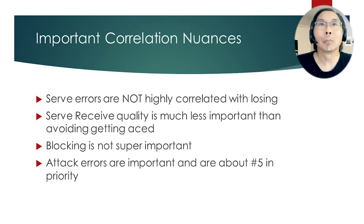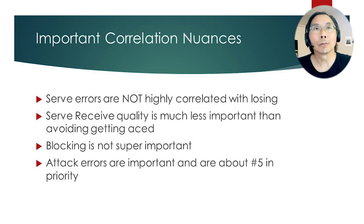There are some important nuances to the correlations. The first is that serving errors are not highly correlated with losing. You'll sometimes see college matches where teams miss serve after serve but end up winning, because aggressive serving is critical to keep your opponent out of system. Serve-receive quality is much less important than avoiding getting aced — the team really needs to make sure the ball doesn't hit the floor.